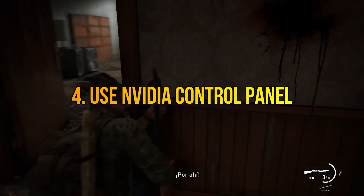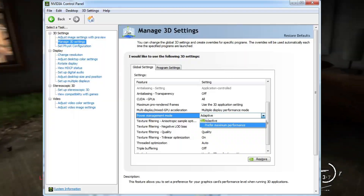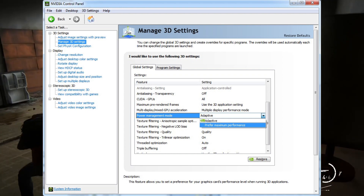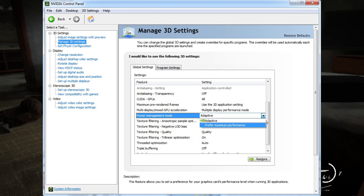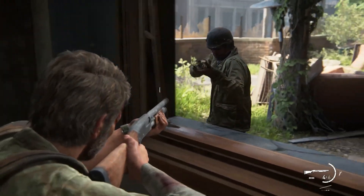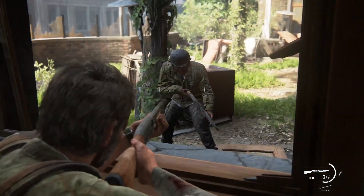Use NVIDIA Control Panel to change your system's power settings. Prioritize performance over power savings, which can help improve FPS and reduce stuttering in The Last of Us Part 1. These steps will help you get better performance in The Last of Us Part 1.